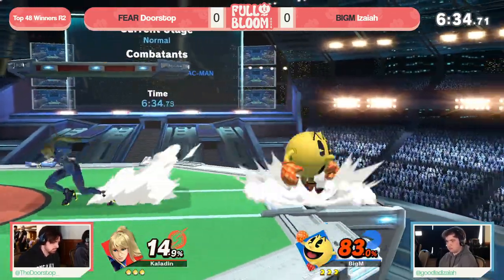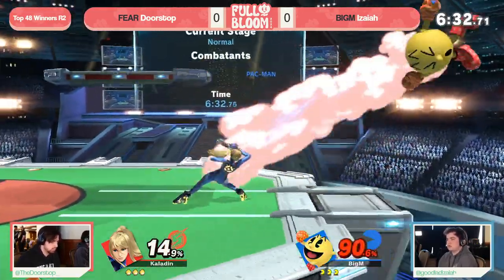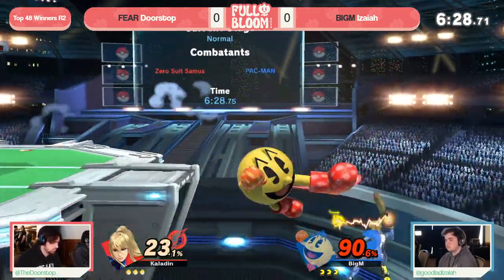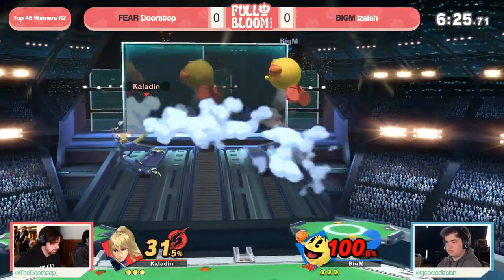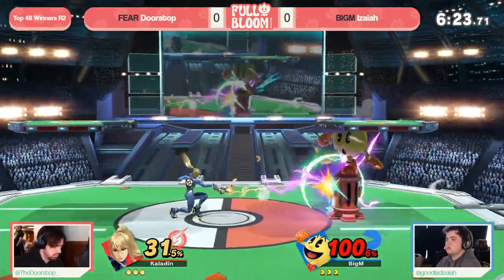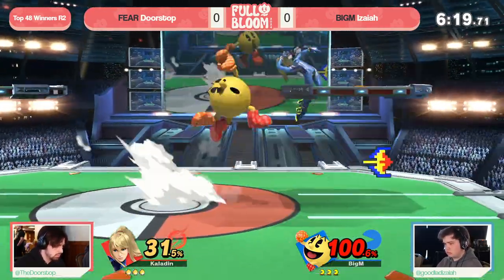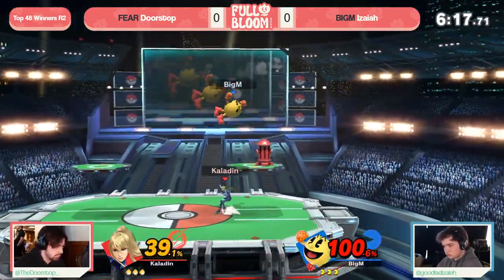And this is the scary thing — you mentioned that fast movement. It's very worrisome if you're wanting to play this zoner that needs to set up the tools against a character so mobile and able to get around stuff like Hydrant, but Isaiah firing off a little bit, and of course has the scrapping utility of Pac-Man's aerial kit.